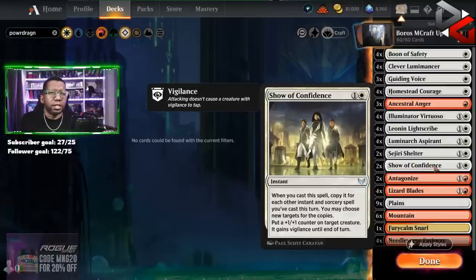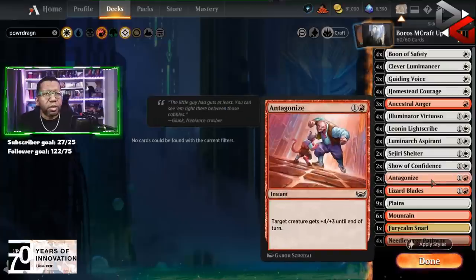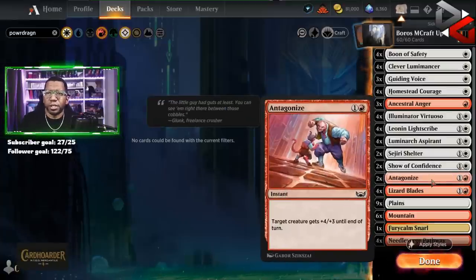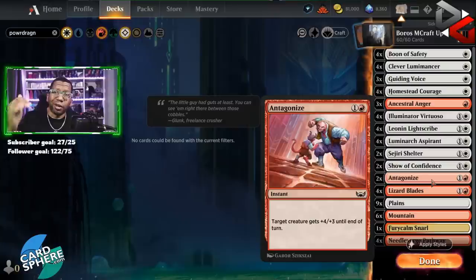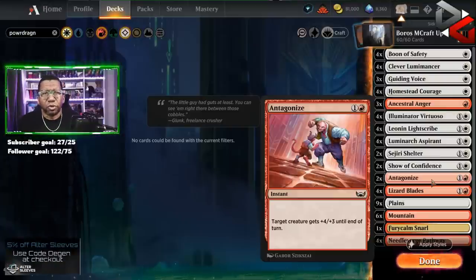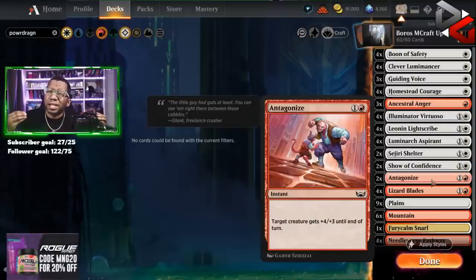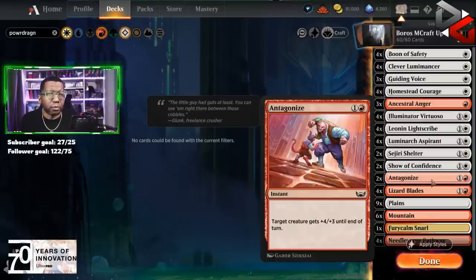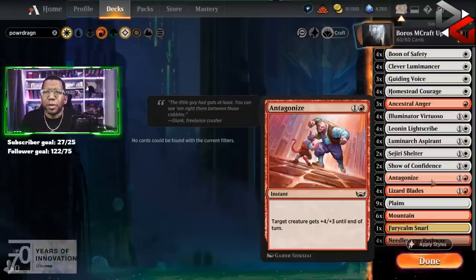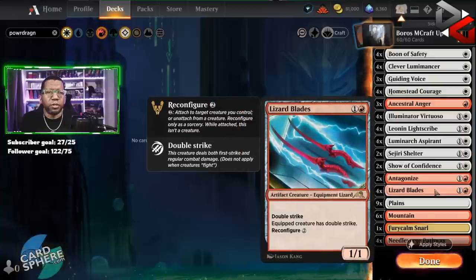Two Show of Confidence because if we're stacking up spells this is another way to get extra bonuses. Two Antagonize - it's plus four plus three, you can use it on offense or defense, and in this deck it also gives you a bonus for playing another spell. I'm not sure if it's good enough though - it feels like a card that's only great when we're already winning or already have a clear path. We also have four Lizard Blades.